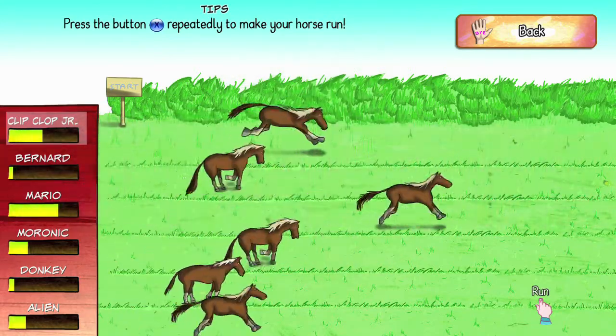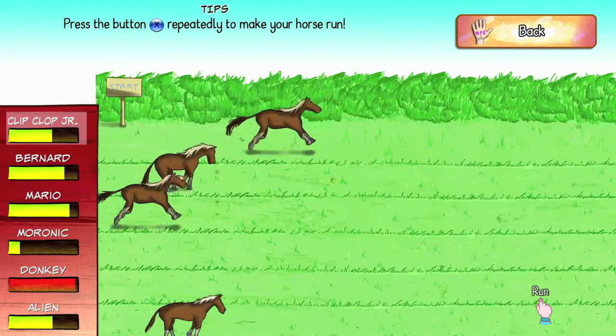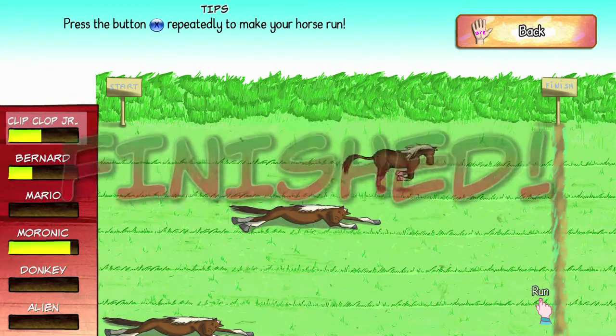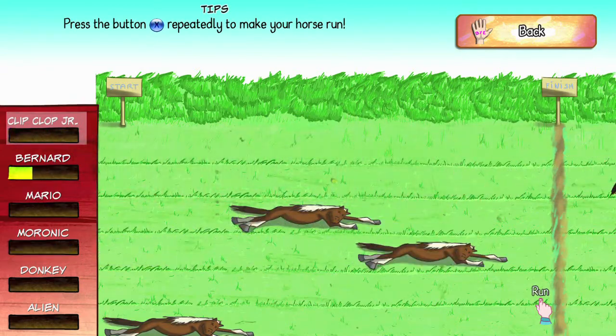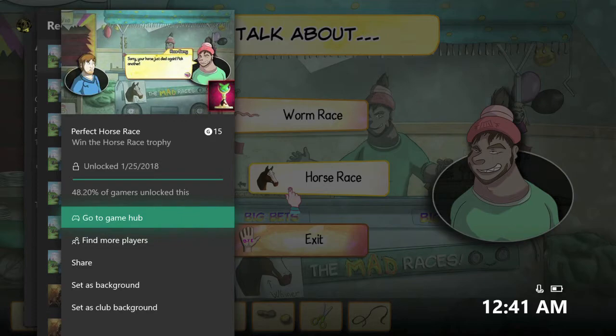The second race should be a lot easier. Just make sure you tap that X button like crazy but don't go too fast or else you will fill up the bar and over exhaust your horse. You should be able to win now that the AI has pretty much reversed rubber band itself. Once you win you should get 40 coins as well as the achievement — 15 gamer score — and that's all there is to it.